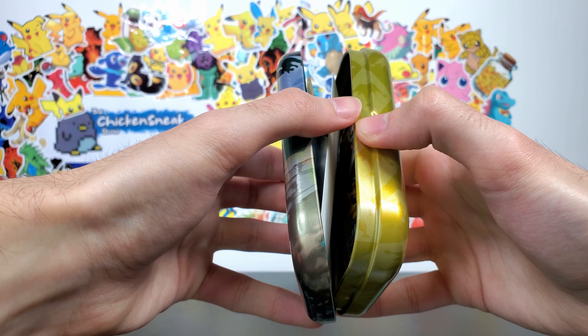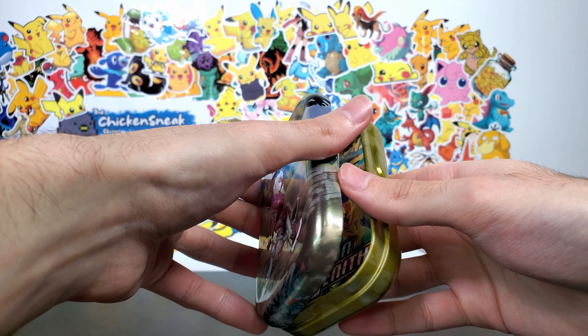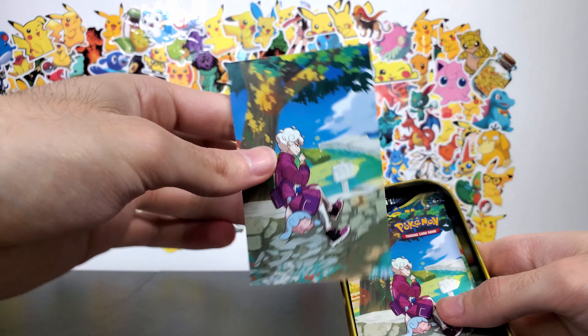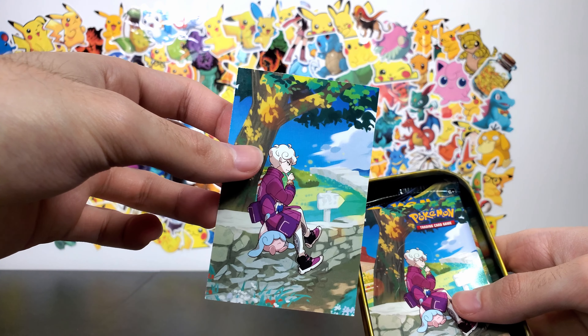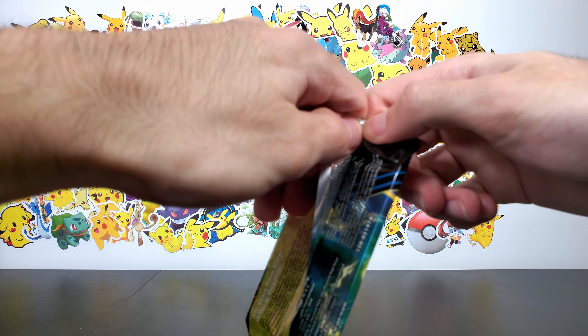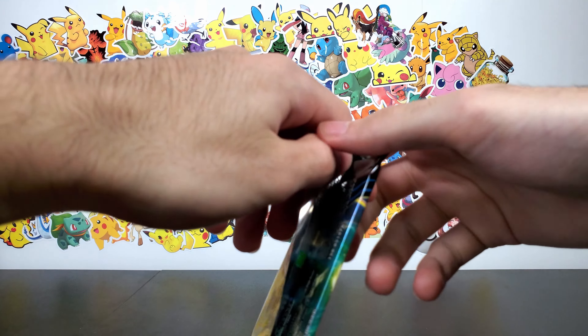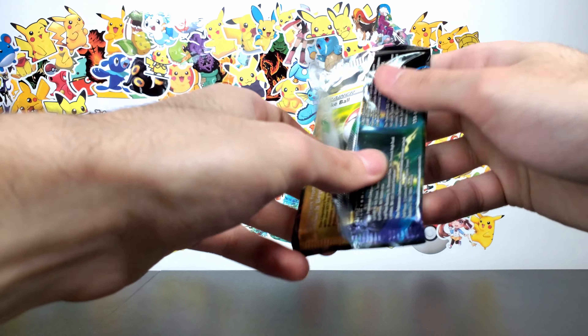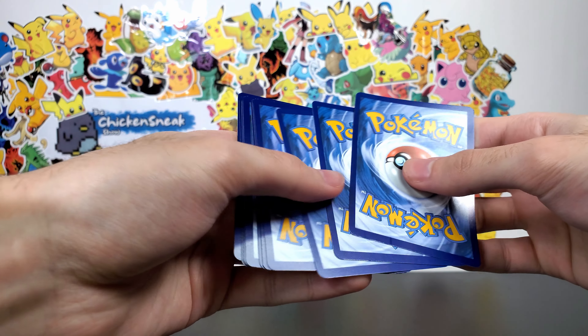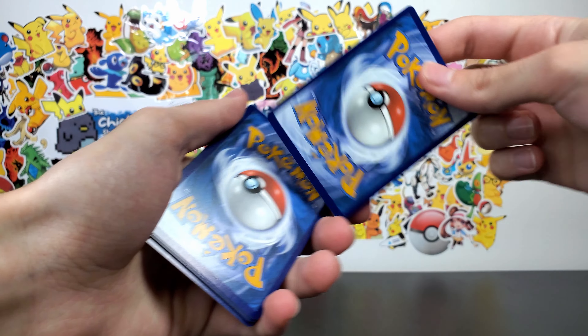This tin has Bead on the front. I'm actually curious to see what's in here. It comes with the picture piece like all the mini tins do. Oh, what's this? It's a sticker sheet! I guess you don't get a coin in these tins - instead you get a sticker. These packs open up nicely. Three to the front - that's just the energy card.